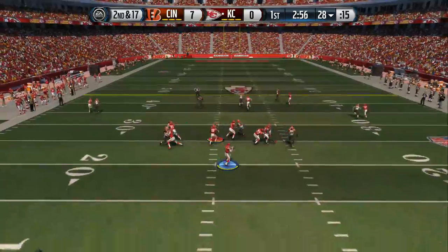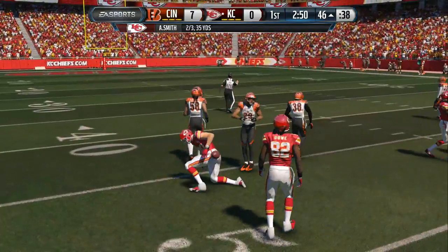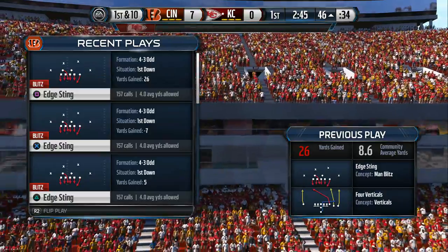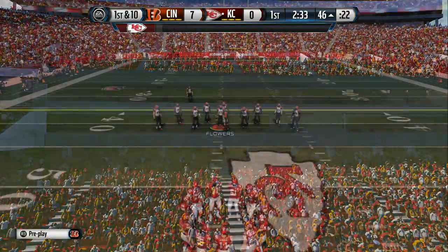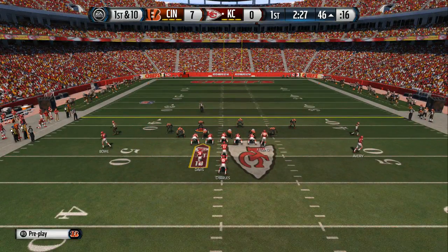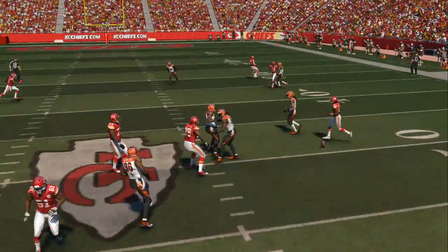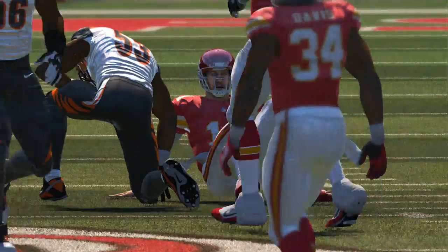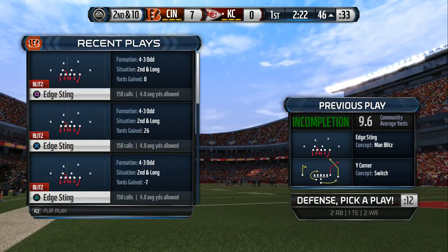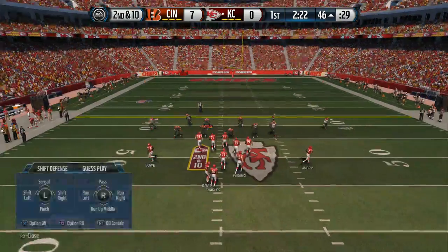The Chiefs take it from the 28. Catch made — that'll put them in what we call plus territory. Any time you have man-to-man coverage like this, it's all about the receiver getting away from the defender. He does it, and the quarterback puts it right on. And off the mark on that short throw. The defensive line will be the focus here — if they're disrupting the quarterback, the rest of the defense will have a chance to do their thing.